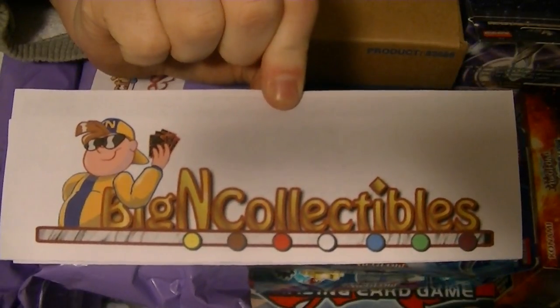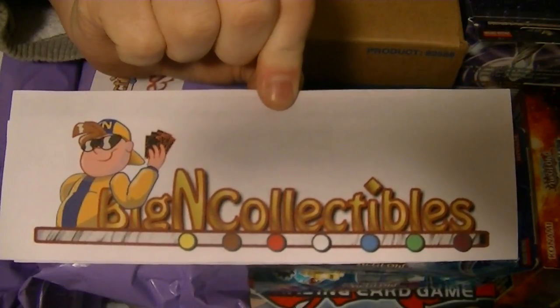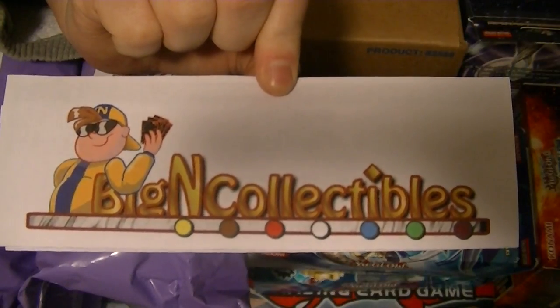Hello, Yu-Gi-Tubers. This is Supreme Dragon, one half of Hidden Dragon, coming at you with the start of our Breakers of Shadows case opening. This was purchased from Biggin Collectibles, so don't forget to check their link down in the description below.